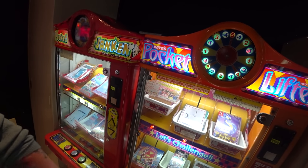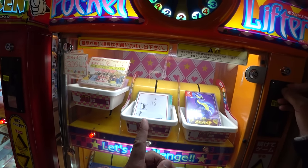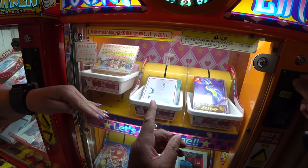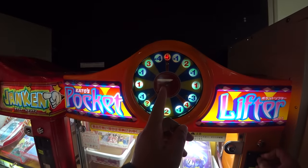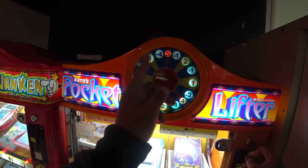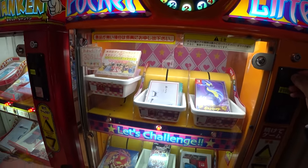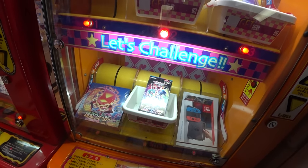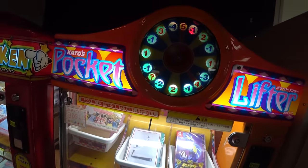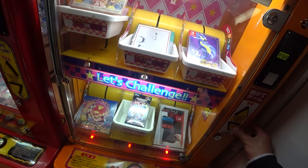Okay so the point of these things is you have to get the number up to the 'get' section, and to do that you have to press the button and stop it on these numbers. There's positive and negative ones — this one's on like two right now. So I need three more, yep, no problem. I'm gonna choose the bottom here.